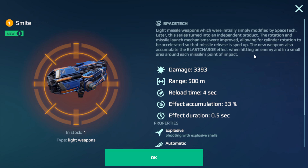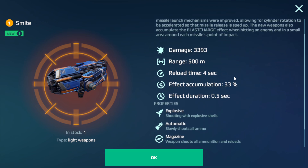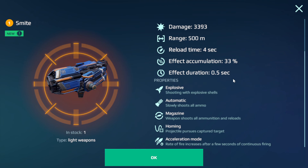The new weapon also accumulates a plastic charge effect when hitting an enemy and in a small area around each missile point of impact. Damage is 3393, range is 500 meters, reload time 4 seconds, accumulation 33%, effect duration 0.5 seconds. Properties include shooting with explosive shells, projectile pursuit to capture targets, and rate of fire increase after a few seconds of continuous firing.